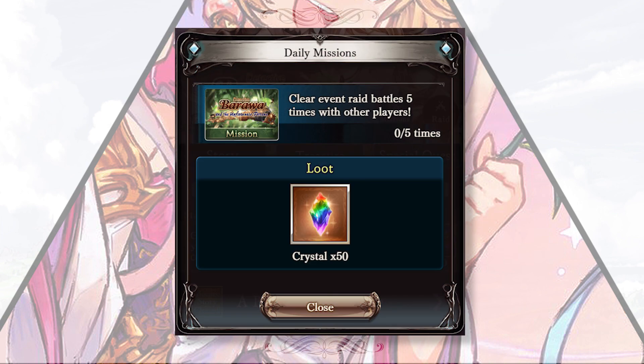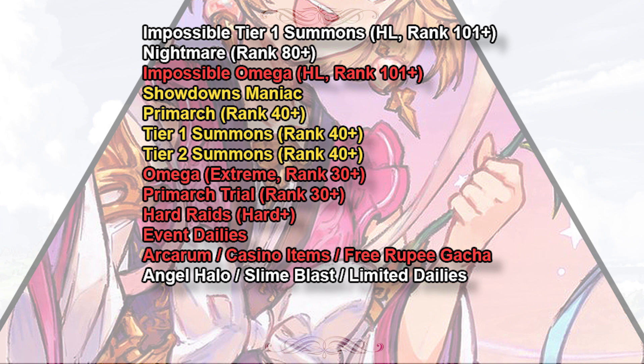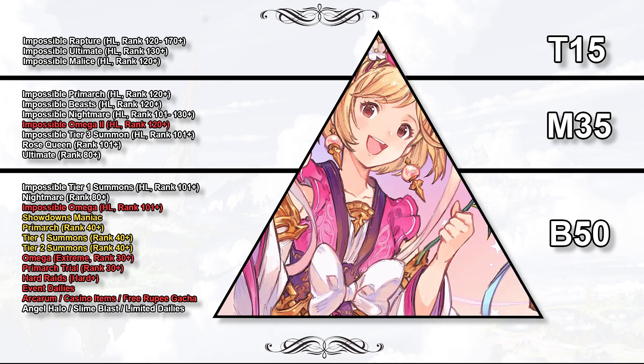Event dailies are also important because the rewards are usually crystals or gacha tickets — you don't want to miss them. The yellow ones on the list are less important but still crucial, because we need items from these races to host high-level raids and craft weapons. However, the white-coloured ones are the least important quests — they are not necessities, and you only need to touch them when you want to achieve certain goals or craft a specific weapon.